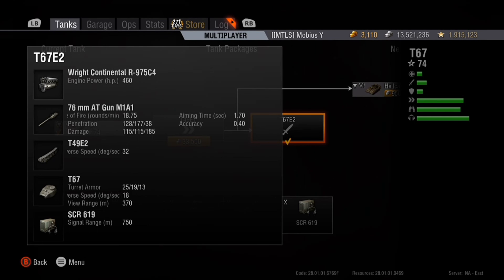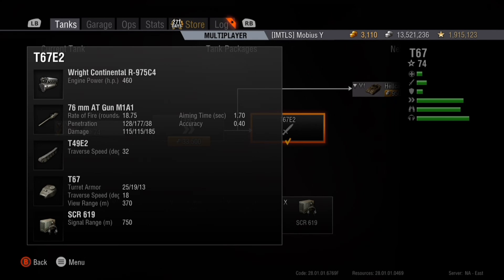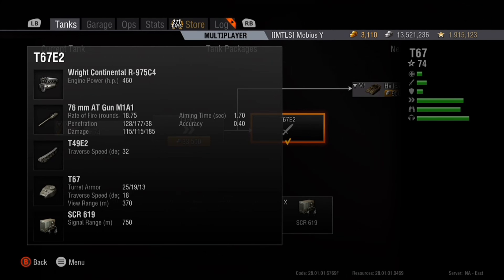The T67's final tracks upgrade gives you 32 degrees per second of traverse — basically like a bad medium tank's traverse speed, which is really impressive for a tank destroyer. This helps the T67 boot around the map quickly. Your view range in the T67 with the final turret is 370 meters — a pretty solid view range for a tier 5 TD, especially one relying on its mobility, gun performance, and complete lack of armor. This allows you to play vision wars at long range.